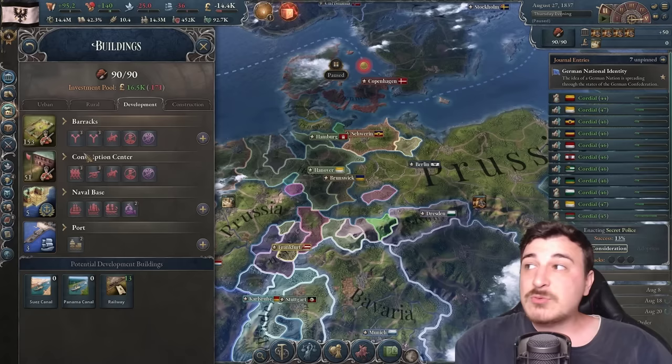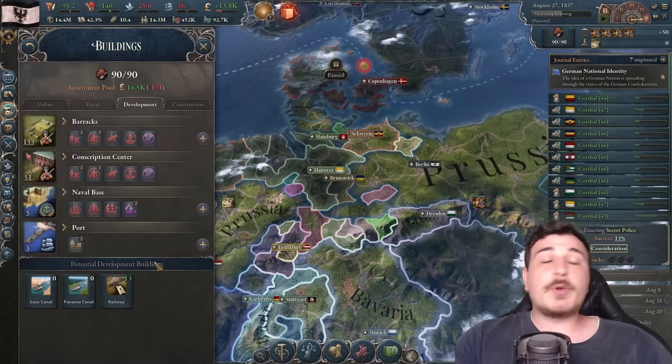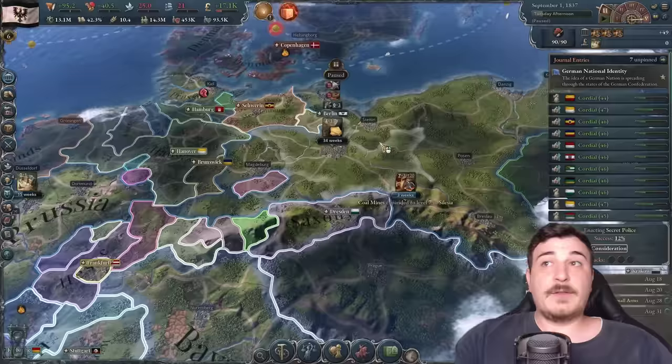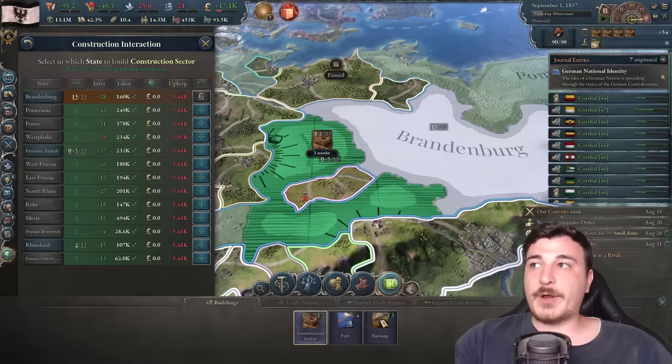Now that the war is over, let's focus on the economy — no war needed for the foreseeable future. We're setting all units to irregular infantry, no artillery, and setting military wages to very low. This basically fixes our economy — we're actually gaining money now.